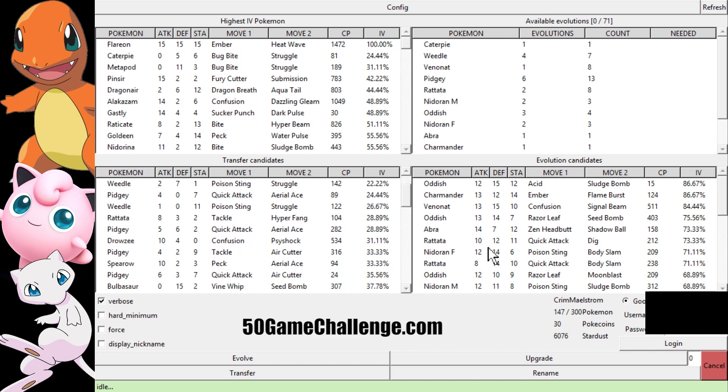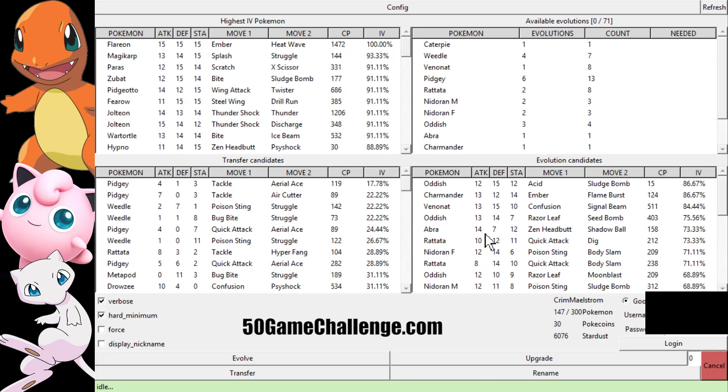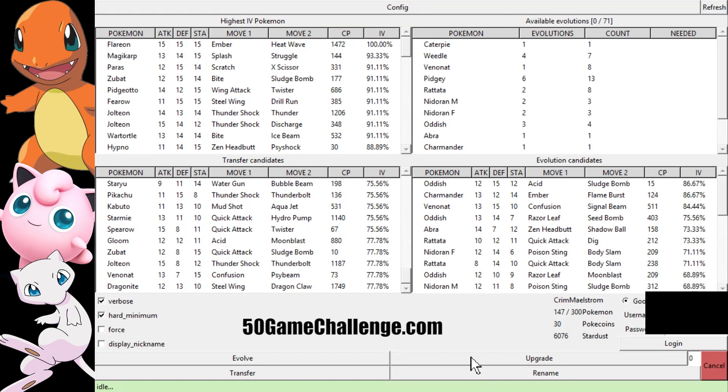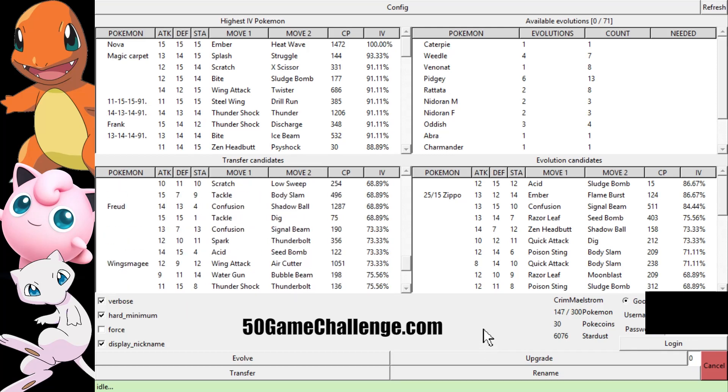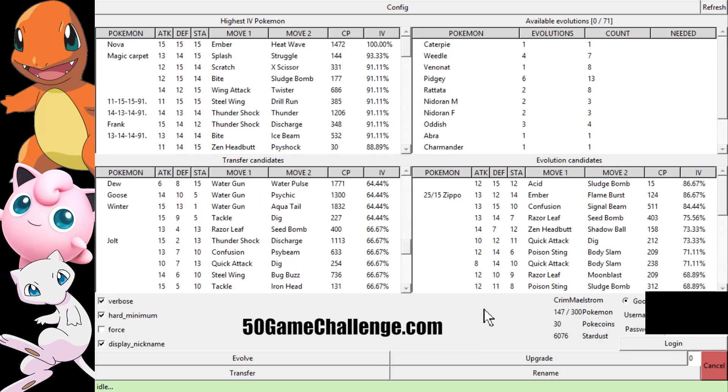Over here is your Transfer Candidate — it shows you all the worst ones. You can keep ones that you want, but you should just toss them. You can change that by doing a Hard Minimum, where anything below 80% you want to toss. So I know that my Dragonite here is my 1749 one — do not want to toss that one. A good way to avoid deleting ones you want to keep is to turn on Display Nicknames, so you nickname everything you possibly can.